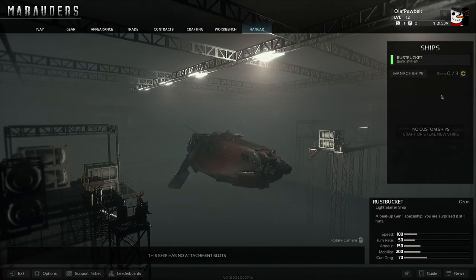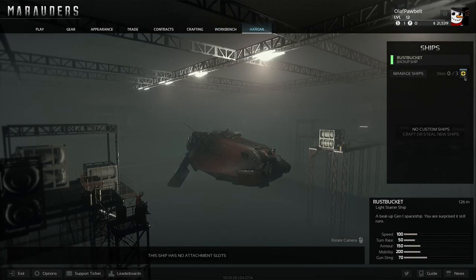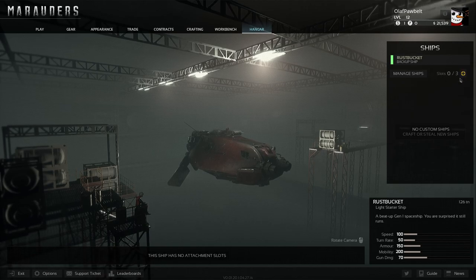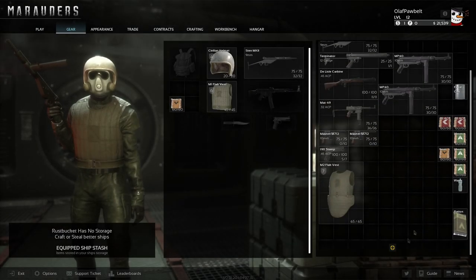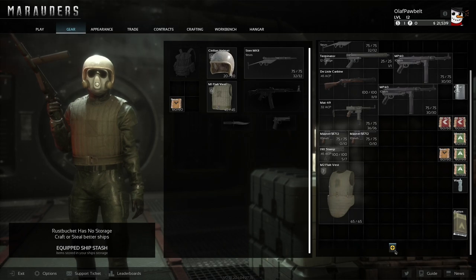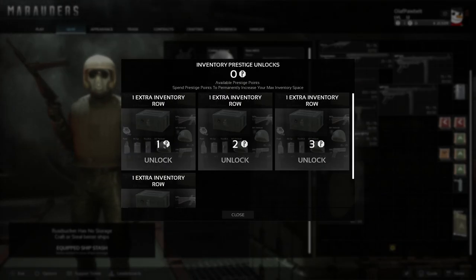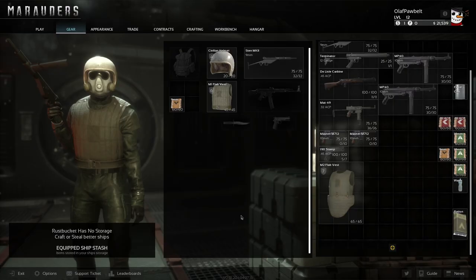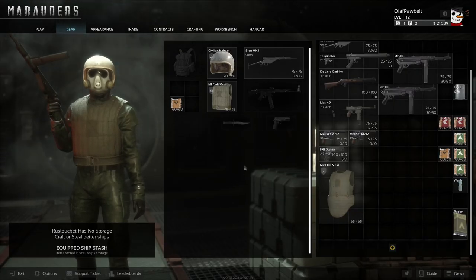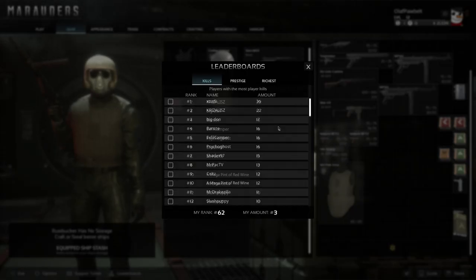The hangar is as easy as it sounds — this is where you can see your ship. You can unlock more hangar slots for additional ships using prestige points. Same goes for inventory: you can press the plus button and, as long as you have prestige coins, you can unlock more inventory slots to carry more.